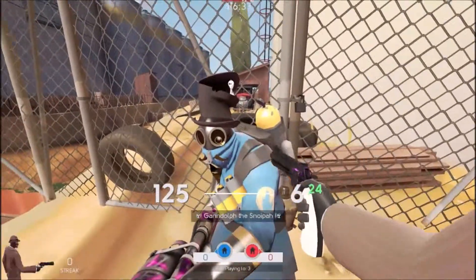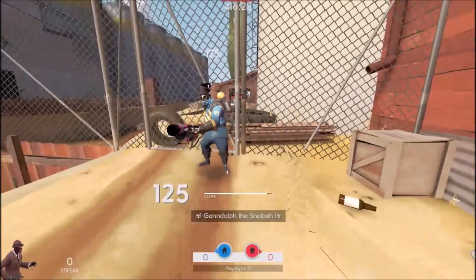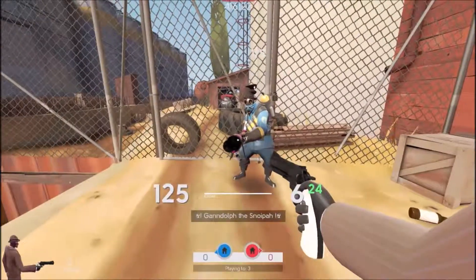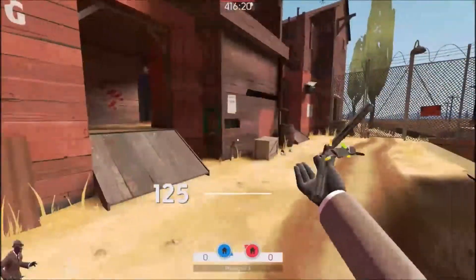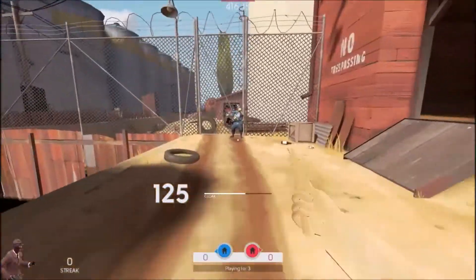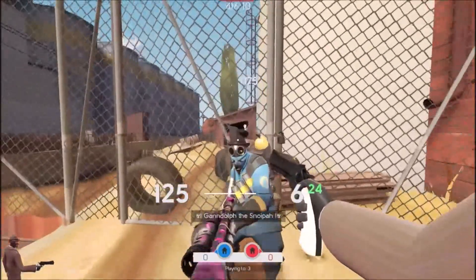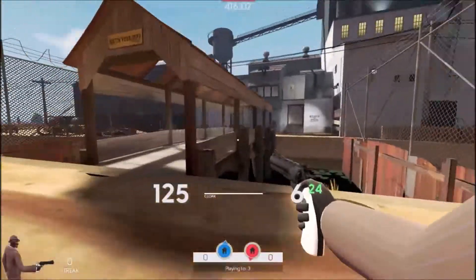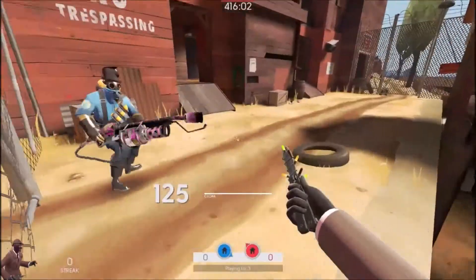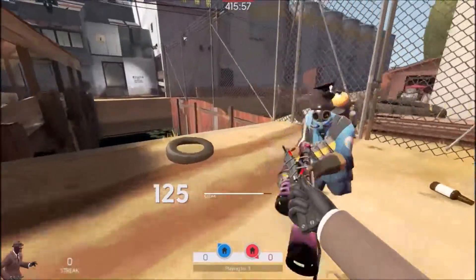First we're going to cover fighting against a Pyro. Pyros will light you on fire, and when you are invisible enemies can still see you because of the flames around you. If you play TF2 for just a little bit you should probably already know that, but if you're inexperienced, well now you know. You just have to stay away from Pyros - avoid Pyros mostly at all costs.